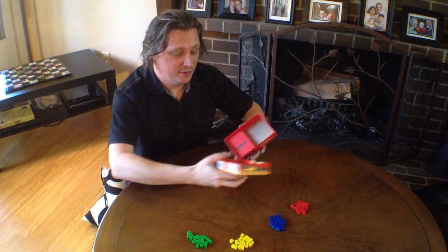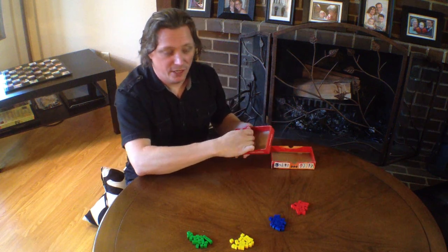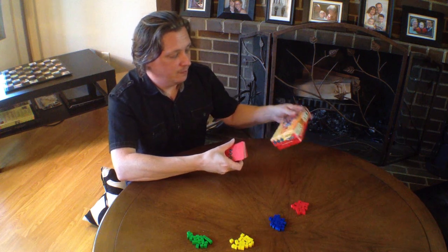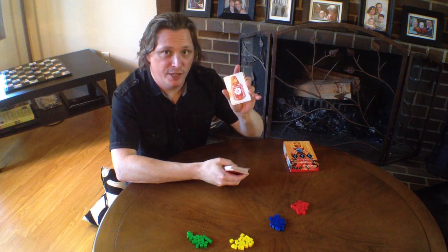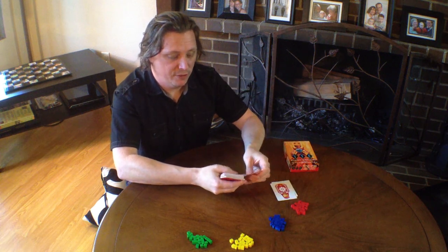All right, so first you open up the box, you sort out the four different colored tokens that you have in front of you, and then you pull out the four different family cards. There's four different cards for each of the four families — just set them in front of the tokens.